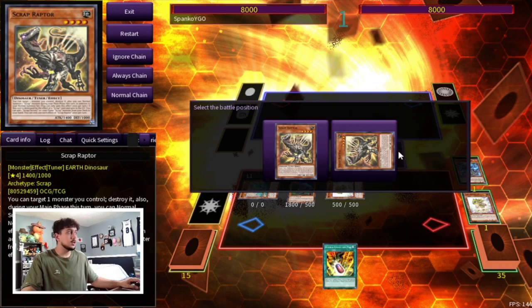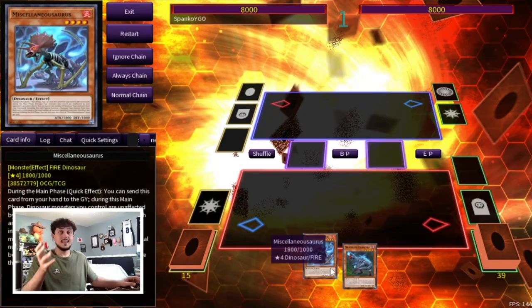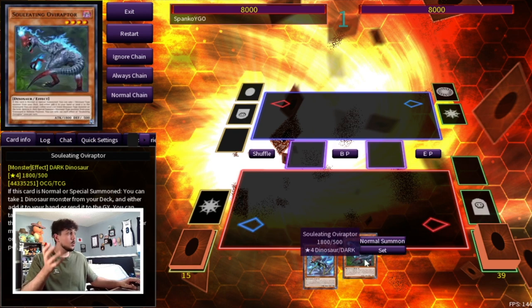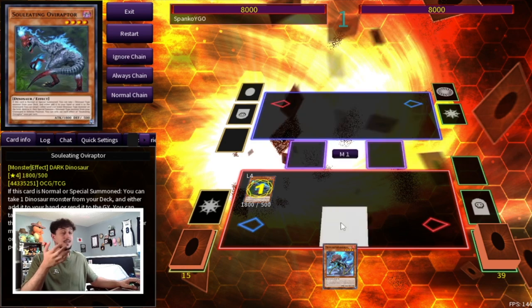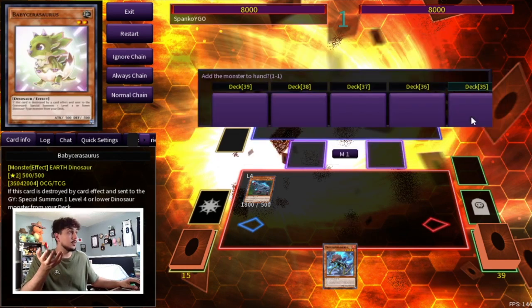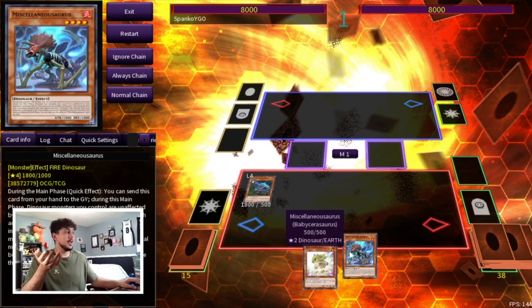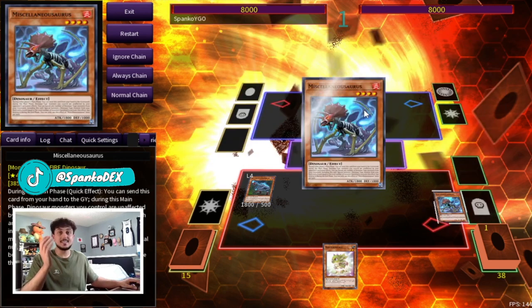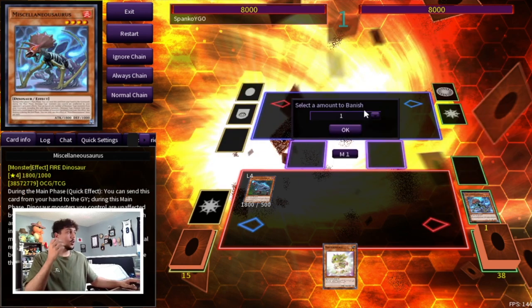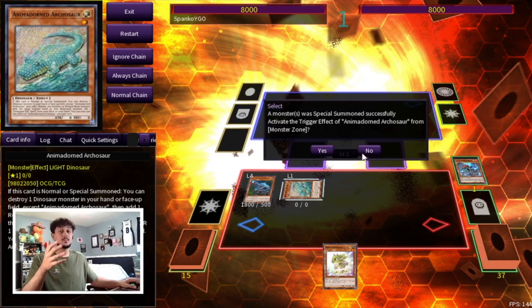With Misk plus Ovi, the only difference is Ovi searches Baby Sarasaurus to hand instead of searching Misk. We add Baby to hand, use the Misk effect directly from hand, get into Archosaur, Archosaur pops the Baby, and then it's the exact same combo. So with all these different hand combinations you reach the exact same combo route, which is really nice — Scythe locking your opponent with four disruptions on your side of the field.